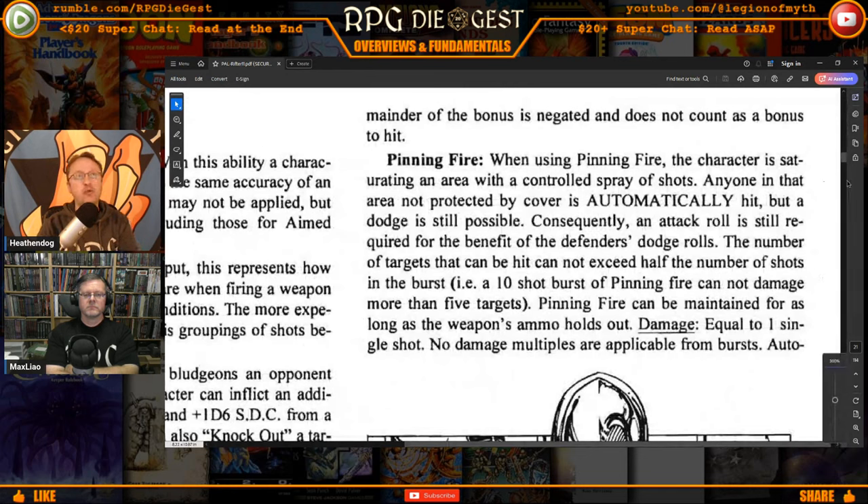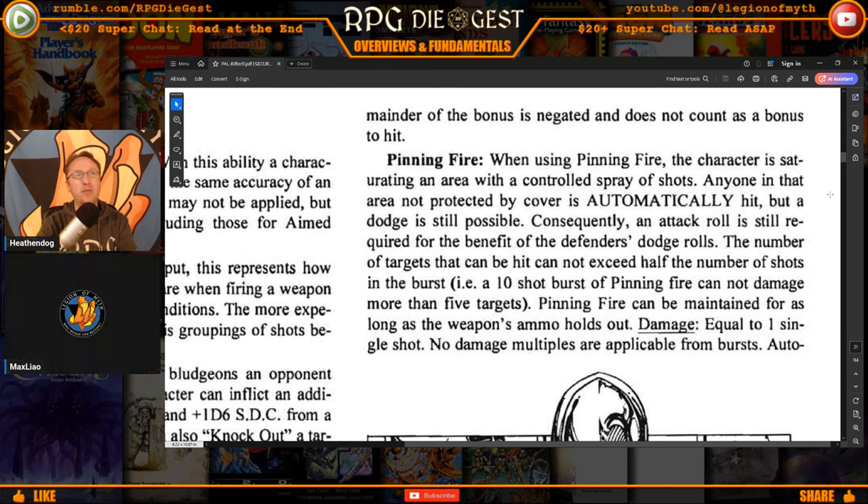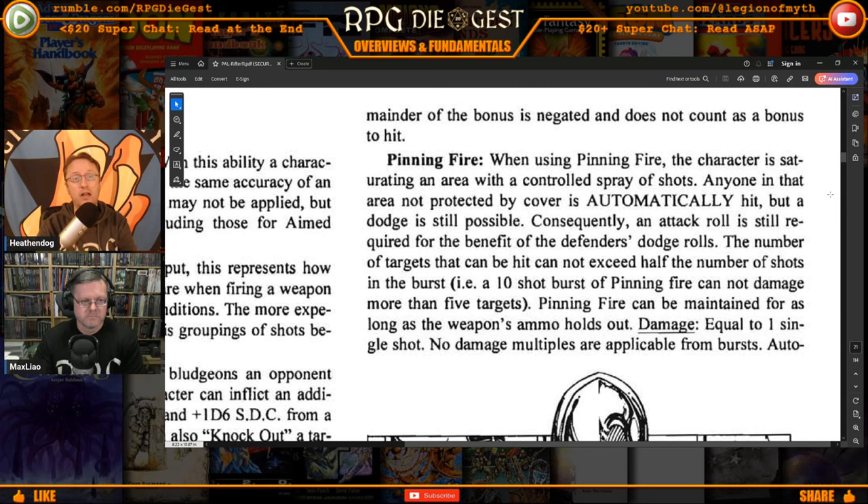Regarding pinning fire: when using it, the character is saturating an area with a controlled spray of shots. Anyone in that area not protected by cover is automatically hit, but a dodge is still possible. The number of targets that can be hit cannot exceed half the number of shots in the burst — so if you're bursting 10 shots, you can only saturate the area for five people. After five people are hit you've run out of bullets for that purpose, but it makes people stay in cover because if they leave they know they'll be hit.